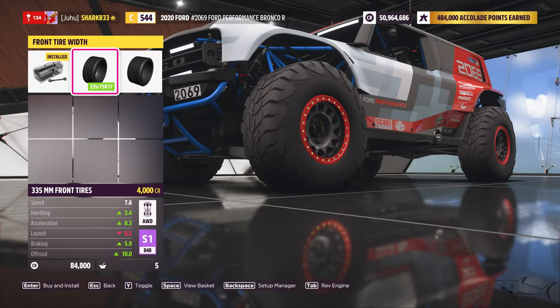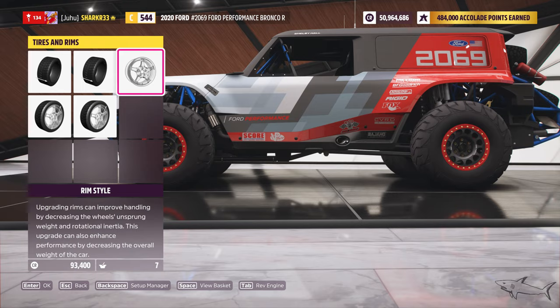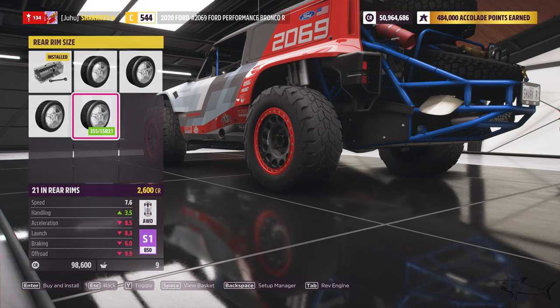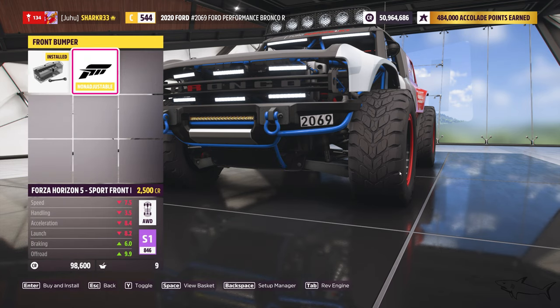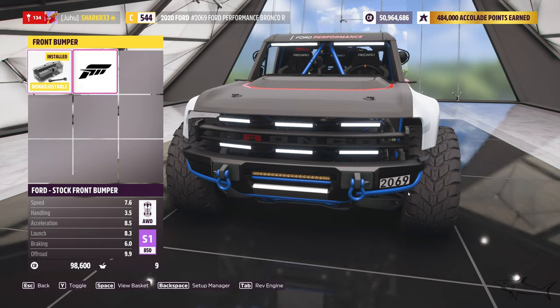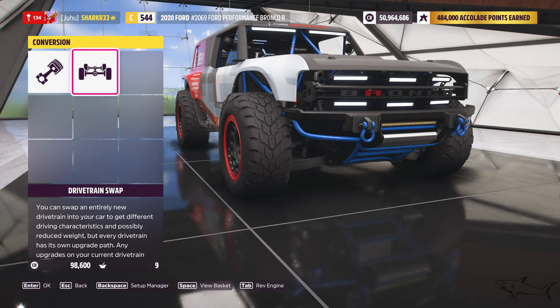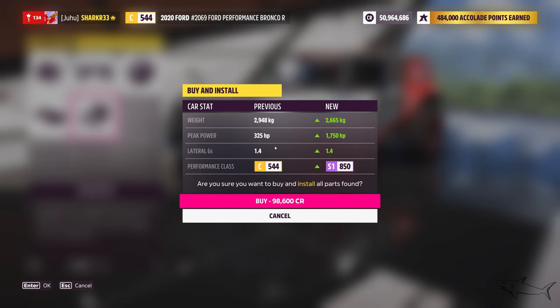I'm going with a rally build — I'll go with the rally diff. I'm going to keep the original rims because I love them, but I'll make them a little bigger since I love big rims. We'll keep the original style. The horsepower improvement is huge, we have a weight reduction, and we're now at S1 800/850 class. Let's buy it.